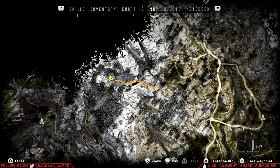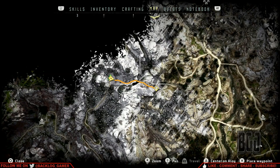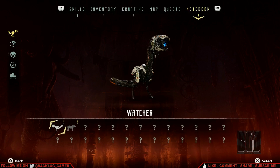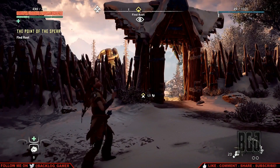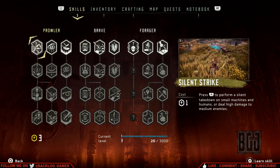L1, R1 to go through the various things here. Oh, this is cool — you can see the machine catalog. We've only seen two: the Strider and the Watcher. Data points — that must be all the conversations we had. That's really cool.